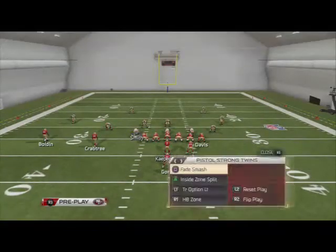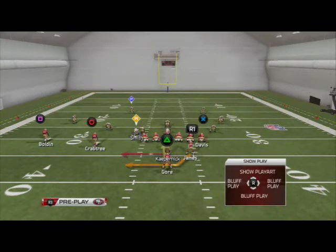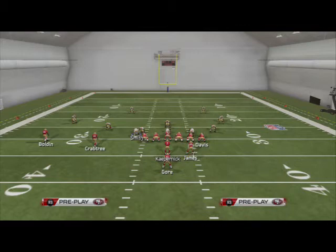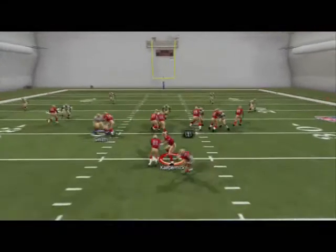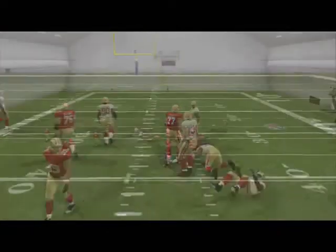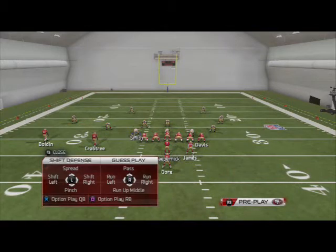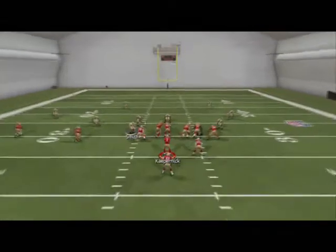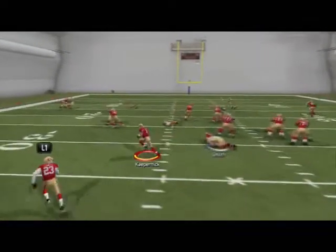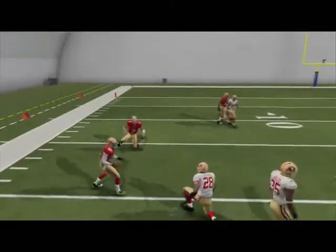The last play is the Triple Option Left — this is a counter. We were running right and middle, now we run triple option on the left side. If they give it to us we can run the Inside Zone Split cut back to the right. If they play the running back, we keep it with Kaepernick off the edge and read if they go with the pitchman or not. They went with it, so I kept the ball with Kaepernick.